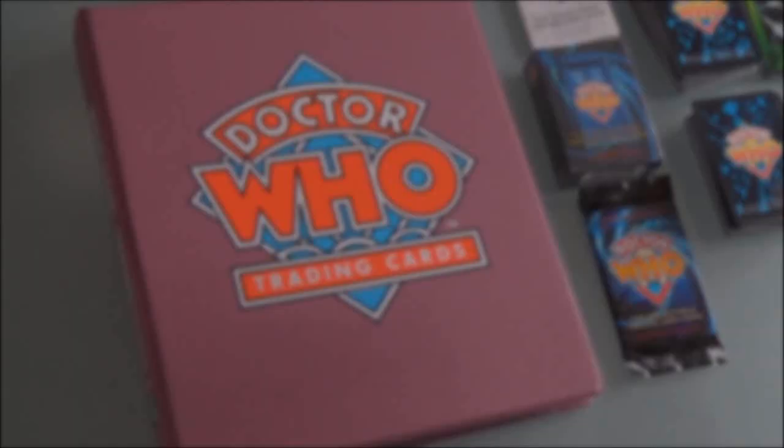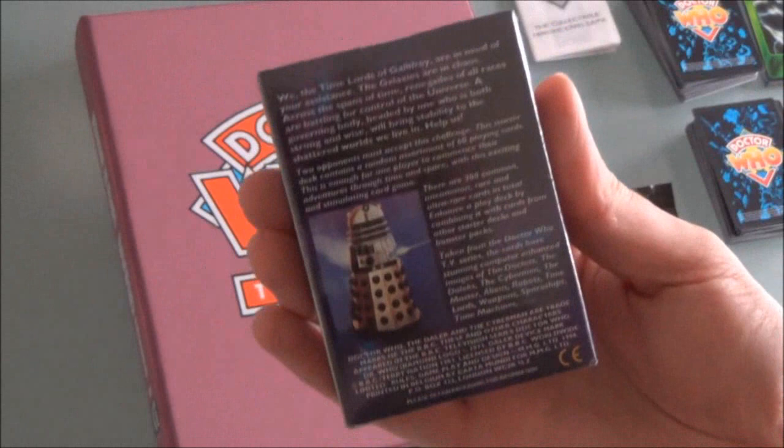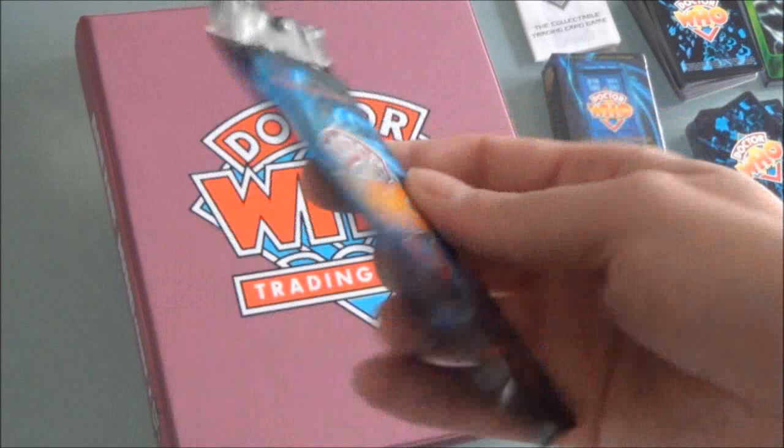I'll show you some of the card types first. This is the starter deck — that's what it looks like. Then we have the booster pack of 12 cards — that's what the booster pack looks like. That's the back of the cards; they all have the same design.